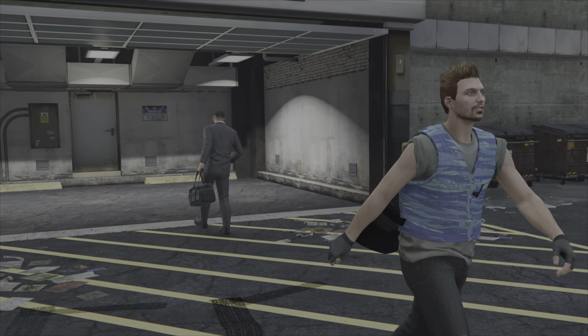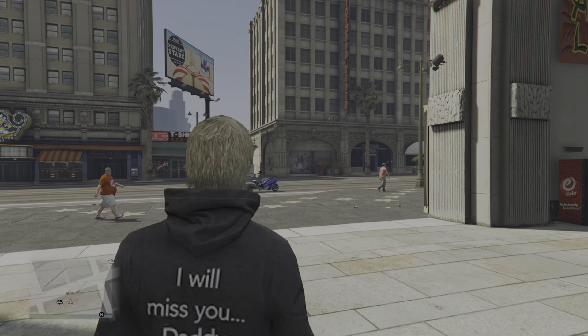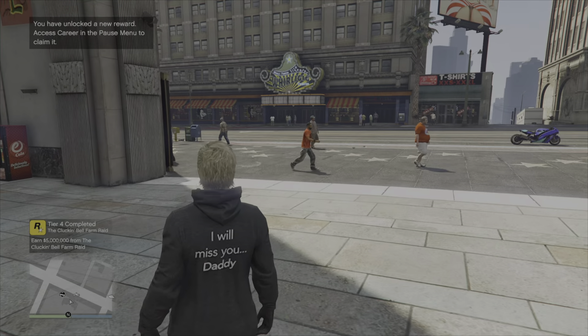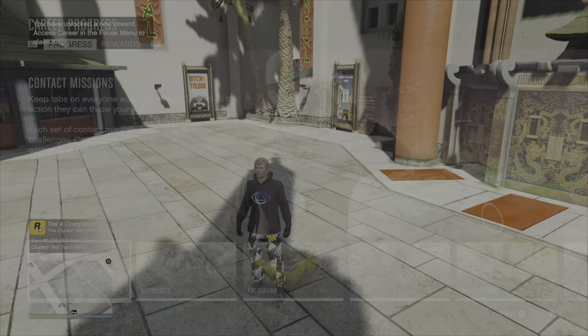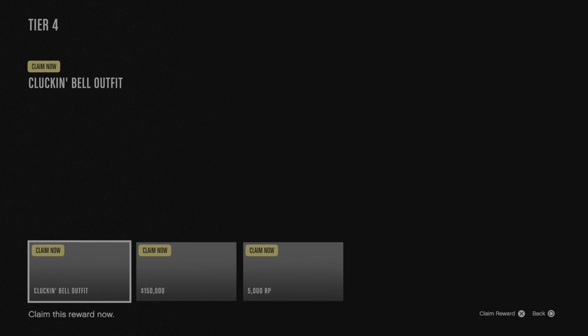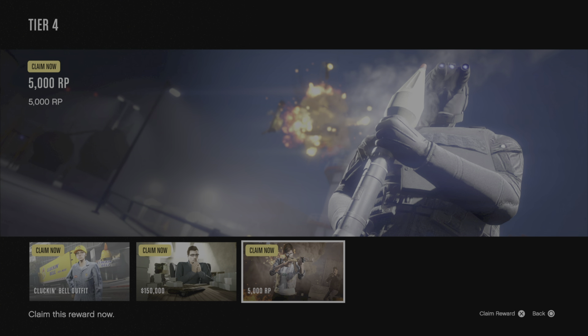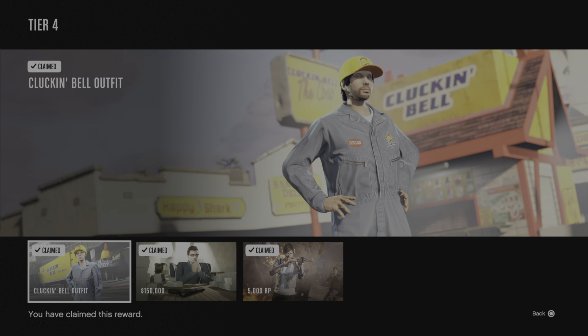And with that, mission complete — and also career progress complete. Coming out of the cut scene, just waiting for that pop up in the bottom left corner, and there it is. Earned 5 million from the Cluckin' Bell Raid. We can then go ahead and claim all the rewards: the 5,000 RP, the 150,000 GTA dollars, and that Cluckin' Bell outfit.